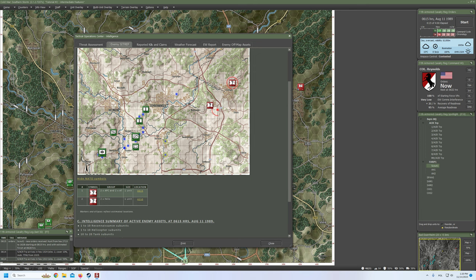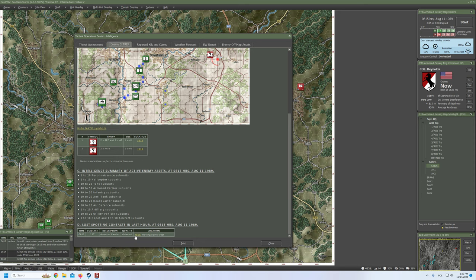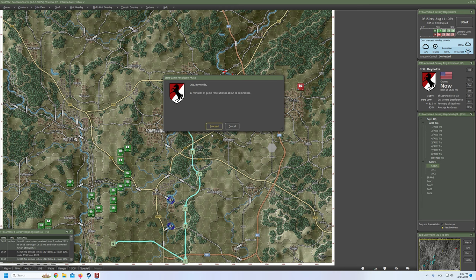Quick look at the intel. Enemy sitrep — yeah, we've spotted something. What was it? Two times armored personnel carrier and two times anti-tank. So that's probably BTR-70G and Factoria — very possible. They were moving northwest, which is somewhere in that direction towards Weikheim. That's it for now. Let's start another cycle.